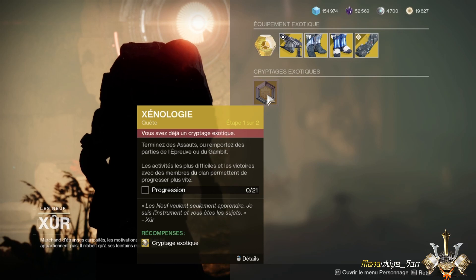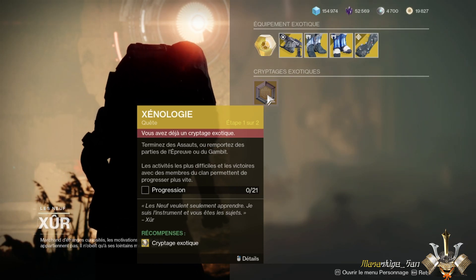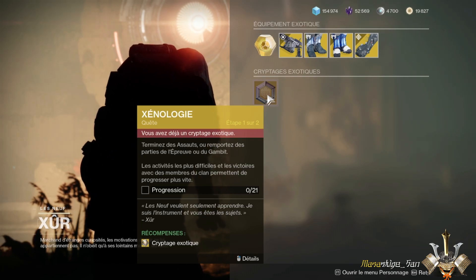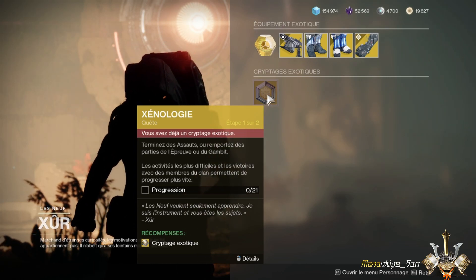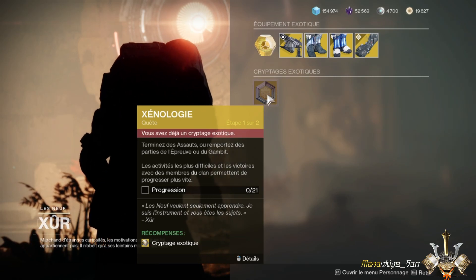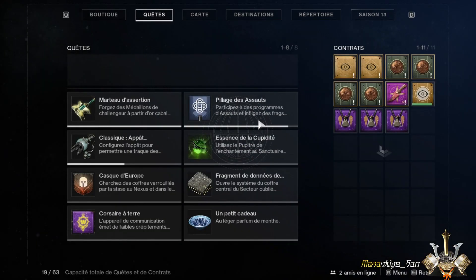To return to the contract: as you can see, you will have to complete at least 21 activities — either strikes, Crucible, or Gambit. You can mix any of the three and it will work, there will be no problem. By completing twenty-one activities, you can increase your exotic engram.